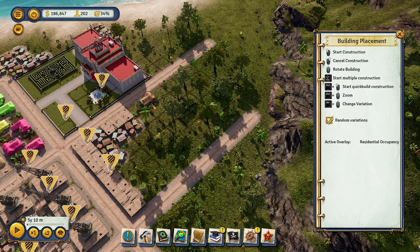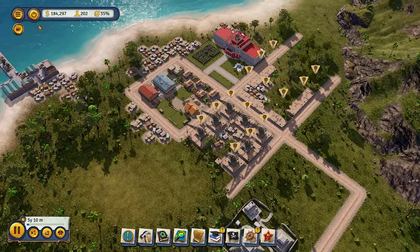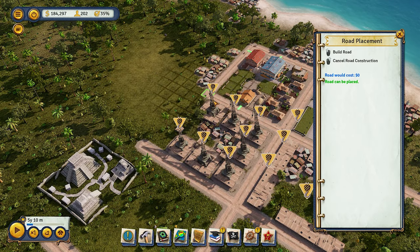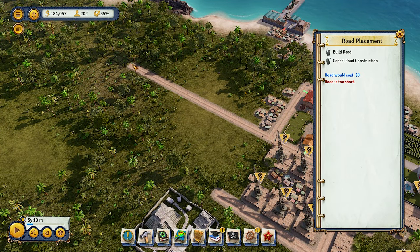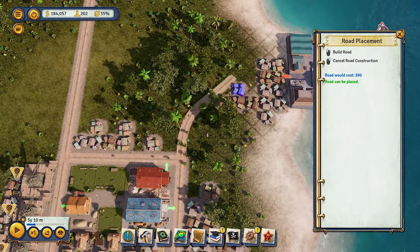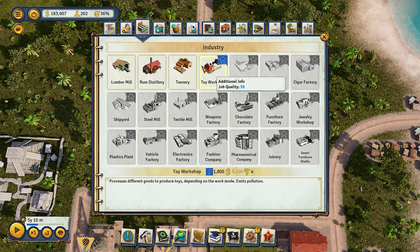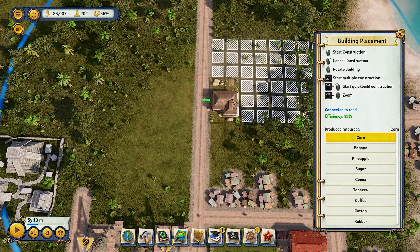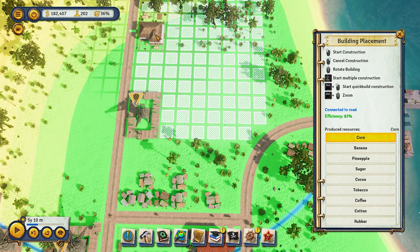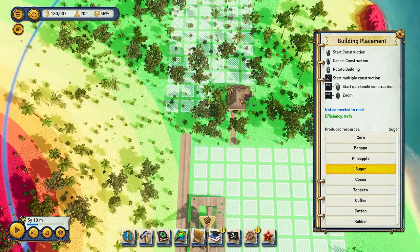We've got a good mix there. We're going to extend it out — wow, I've never seen an island that starts with the dock not connected to the road, that's amazing. Now we're going to build some plantations. Some people say build this for more money or that for more money, but we're trying to set up a sustainable island that feeds our people and gives jobs right off the bat.